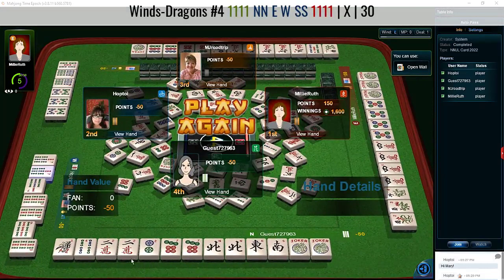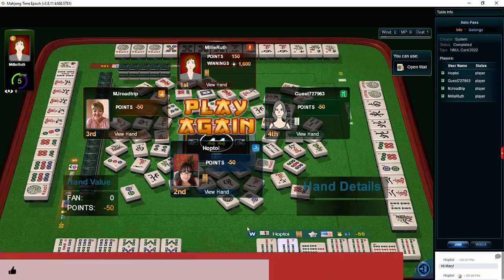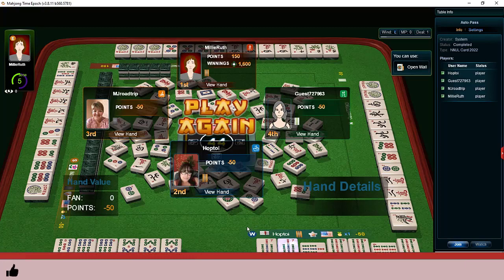A player held our five bam because they knew we needed it — that's the risk when you have multiple exposures. It looks like another player was trying for 'news' with numbers and twos under winds and dragons. We were ready to win on a five bam, and there was one or two in the wall that we could have drawn if we had gotten there quicker. If you like this video give me a thumbs up, consider subscribing, and click the little bell for notifications. May all your picks be keepers!